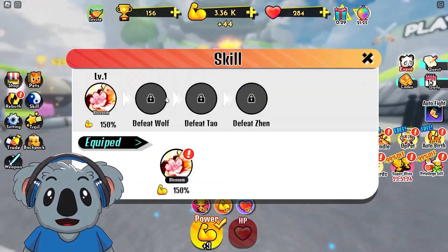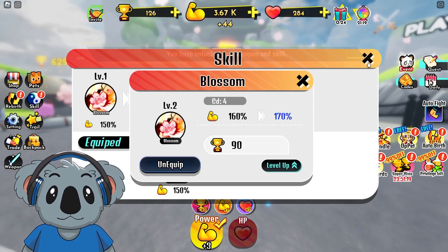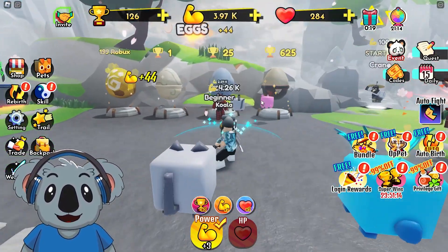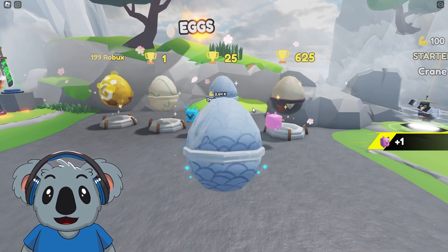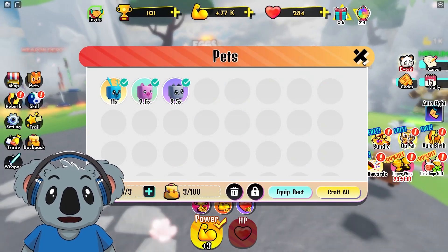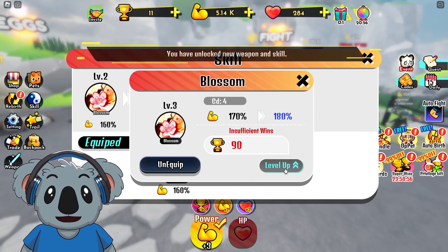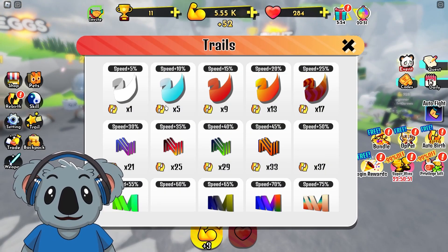The next skill doesn't count because it needs the Wolf boss. Let's just level up this one. Let's open an egg first — we hatched the Piggy, it's decent at least. Now we have three pets. Let's go equip it — perfect, we're getting a little bit more strength now.